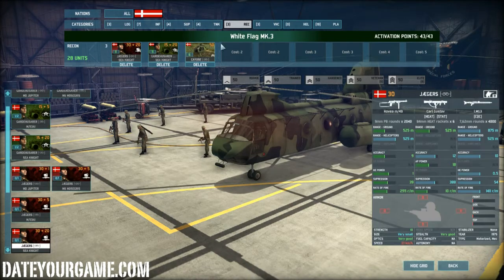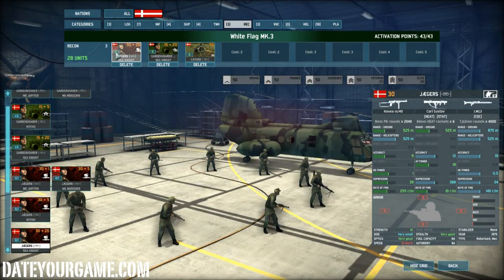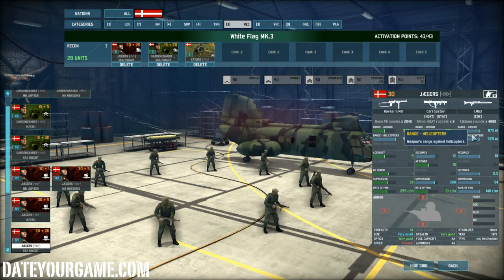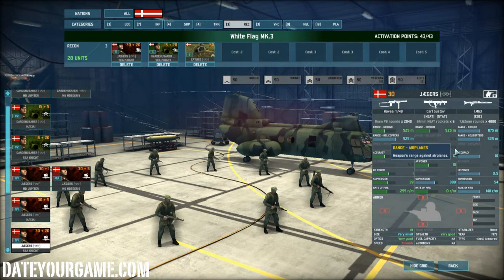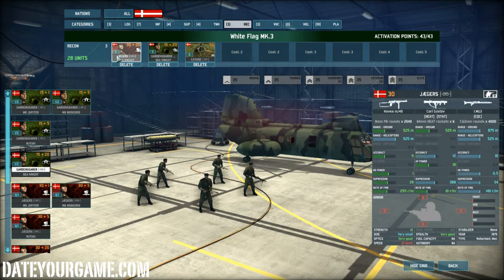In terms of recon, I use Jaeger with the Sea King transport, and those Jaeger are now numerous — they are 11. I think this will be my main unit at the beginning to capture towns. They have a machine gun for close quarter combat and a Carl Gustav with six rockets, plus a submachine gun which will allow them to fight infantry. I also use the Garder Husarer, which are a little less good than the Jaeger but less expensive, and they still have four rockets.